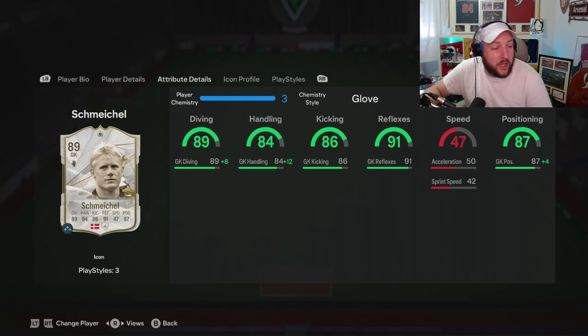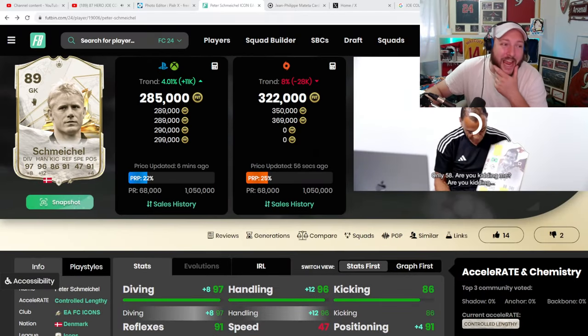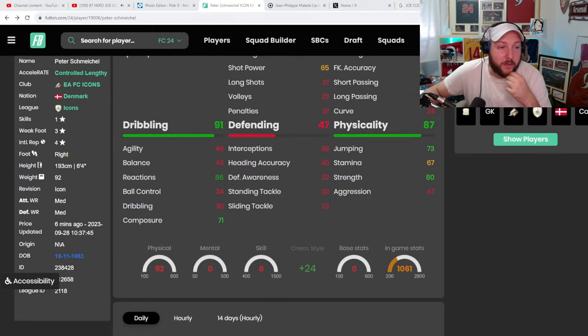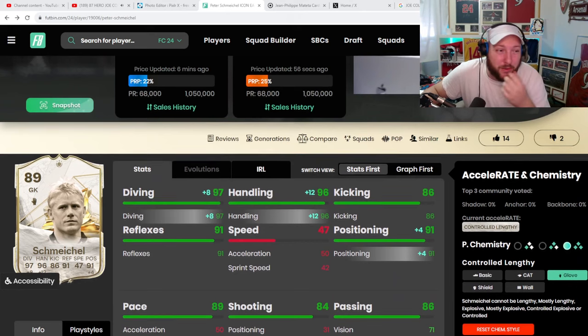Of course, goalkeeper speeds are what they are. Jumping over to Footbin, we can see that he's coming in around 285,000 coins, which I don't really like to spend a lot of money on goalkeepers because it depends on how the game is. And there are some bugs with goalkeepers at the moment. Of course, we've gone for the glove which boosts up those stats that we need, and overall we're just going to see how we get on.